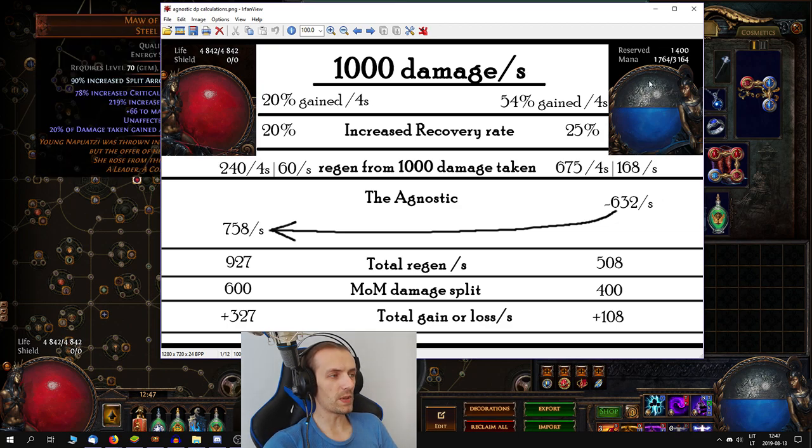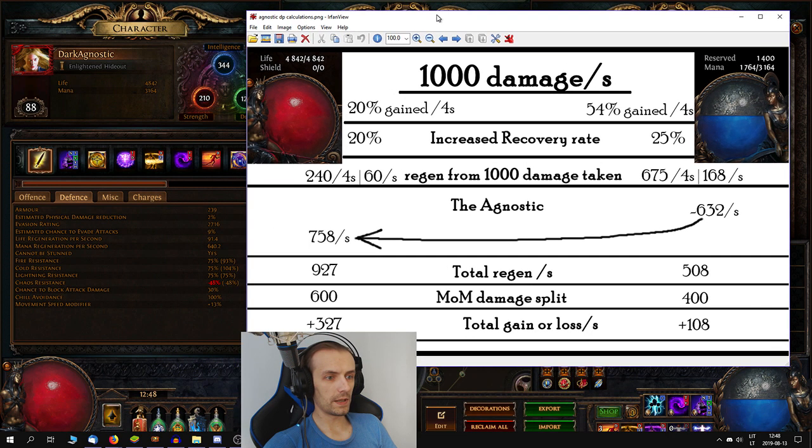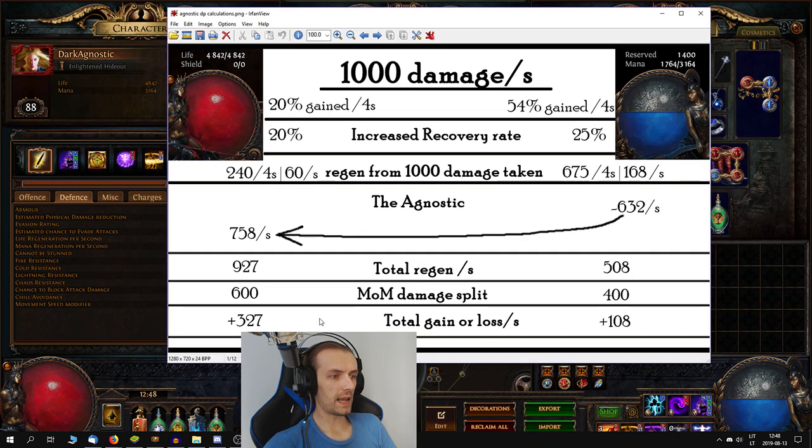The Agnostic drains 20% of my maximum mana per second and recovers the equal amount of life — so drain 1 mana, recover 1 life, which is also increased by life recovery rate. So it drains 632 mana per second, but it recovers more than that because I have life recovery rate, giving me 758 life per second recovered. It's not actually a regen, it's a recover, so it doesn't show in the stat window. I also have 91 life regen per second and additional mana regen not affected by recovery rate. In the end, I am regenerating 927 life per second and 508 mana per second — that is with all the regen and when taking 1000 damage per second.